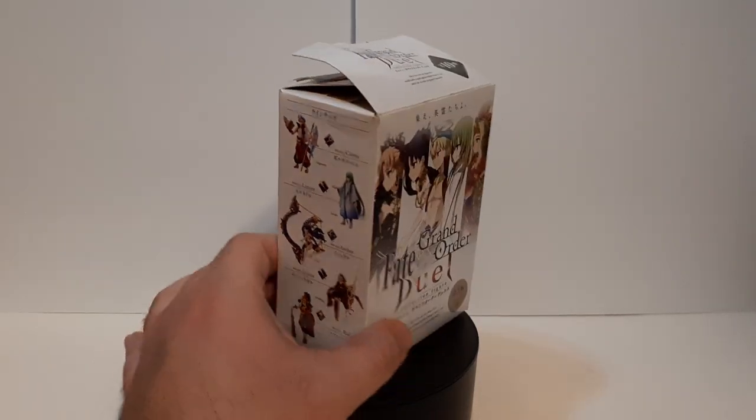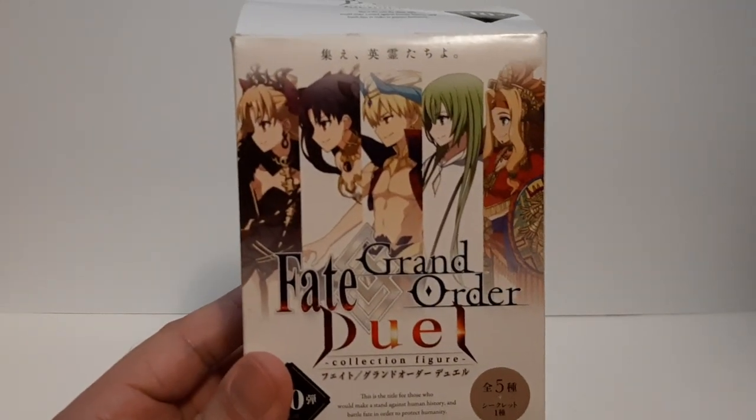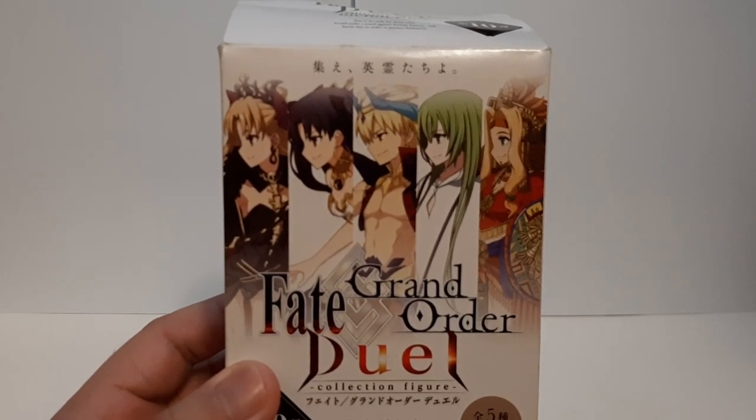This right here is the Babylonian version of this set, featuring characters that you can get out of the five characters available: Oreshigo, Ishtar, Castor Gil, Enkidu, and last but not least, Quetzalcoatl.